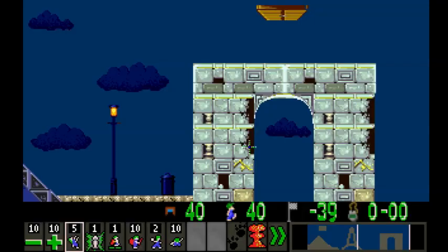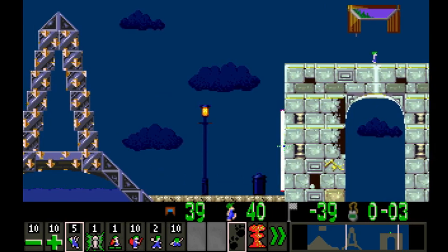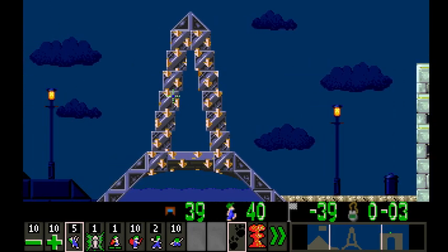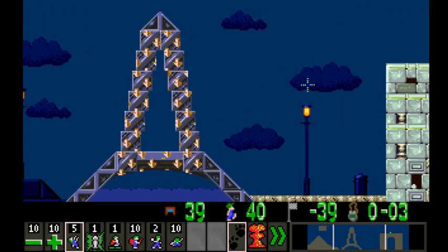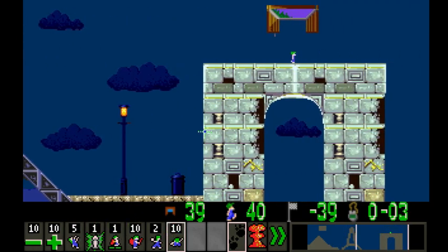So 40 lemmings, we can kill one of them. Something tells me we're going to use a stoner here, or potentially a digger. We're going to have to cut the fall somehow. We're going to need the diggers for that part most likely. This level seems to be pretty straightforward to me.